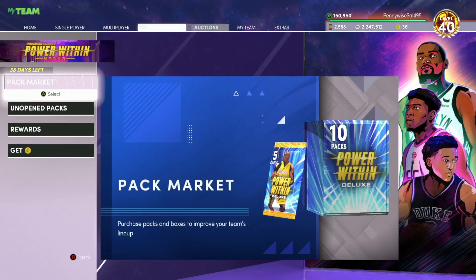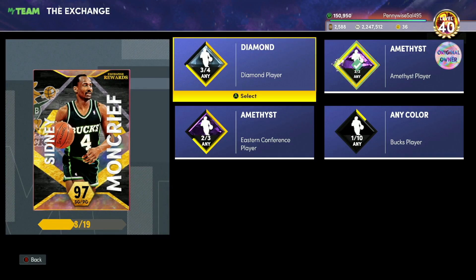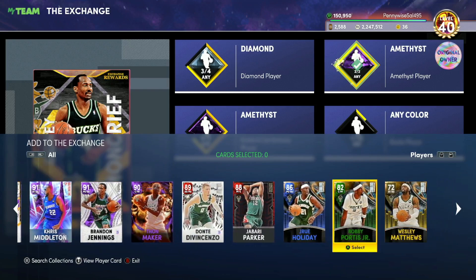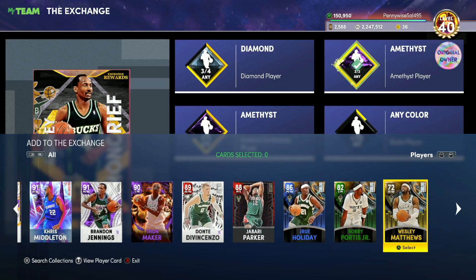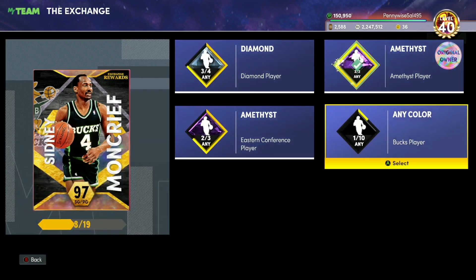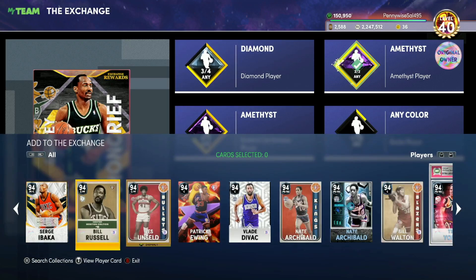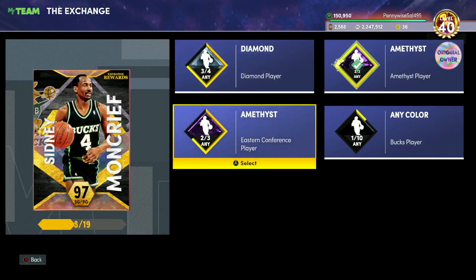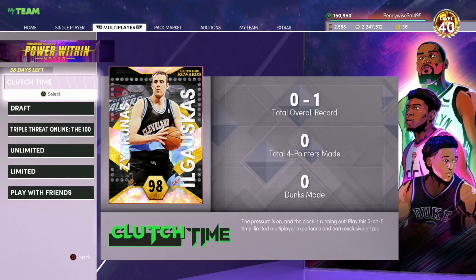The next thing I want to talk about is the Exchange. Honestly I've never recommended anybody to lock in for the Exchange — this is probably the first time I do. I think this is the first time I'd recommend locking in. If you have Bucks players, they're going to be selling for a lot of MT because people will want to lock in for the Sidney Moncrief card — he's a very good defensive point guard, a Galaxy Opal. I've never said any exchange reward is worth it, but this might be the first one. It's around 40 to 50,000 MT and for Galaxy Opal Sidney Moncrief that's actually a good idea.